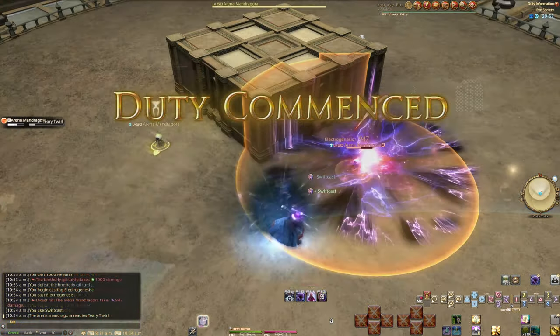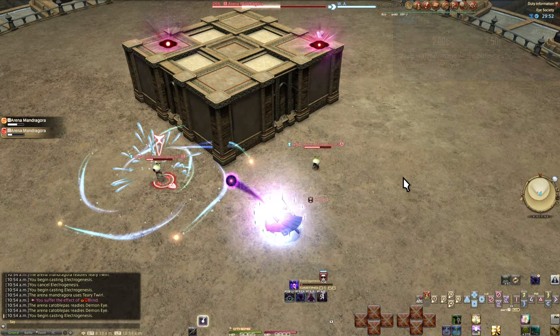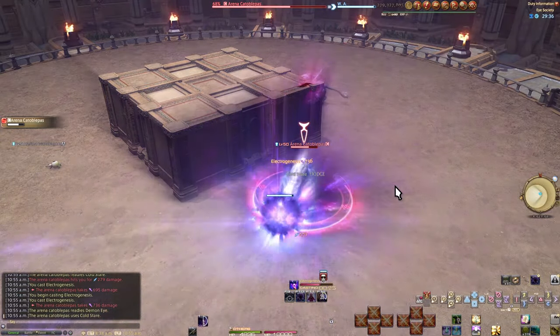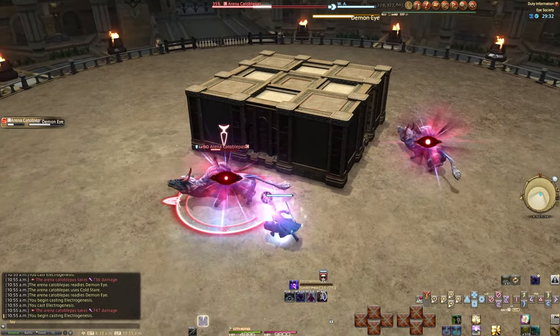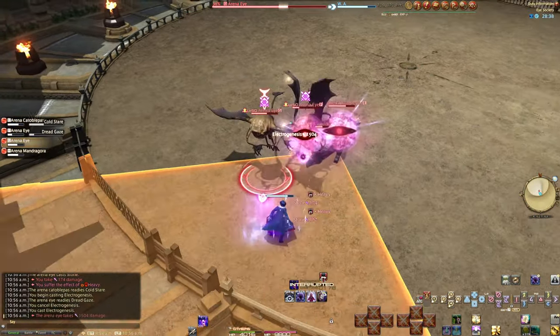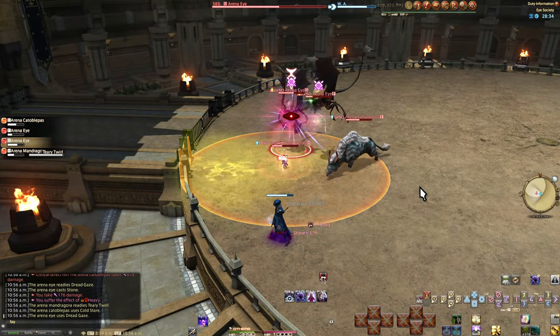Fight 6: Eye Society. Requirements: any magical attack. This is a gimmick puzzle that you can entirely ignore. The Mandragora give you a blind from their AoE, which negates all gaze mechanics — the Eye Icon from the Cotoblopas and the eyes in the second act. You can just solve the gaze mechanic the normal way by turning your character away from the enemies using them.